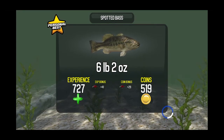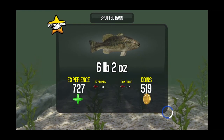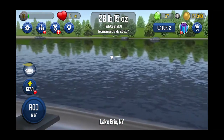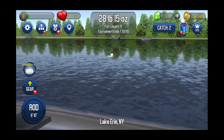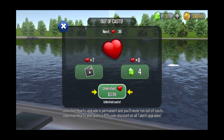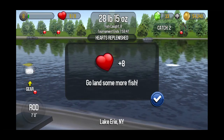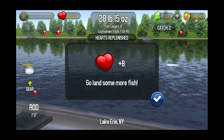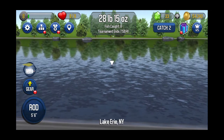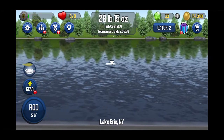Let's go for another one here — there's one right there. I need more hearts. You can buy them or use the hearts you've earned. We'll find some more fish. There's one — oh he left, didn't get to him in time. There's one right there.